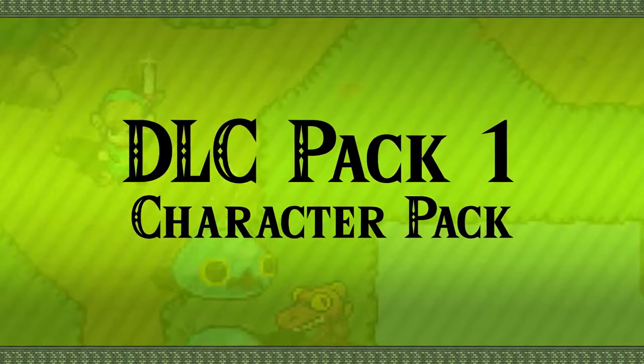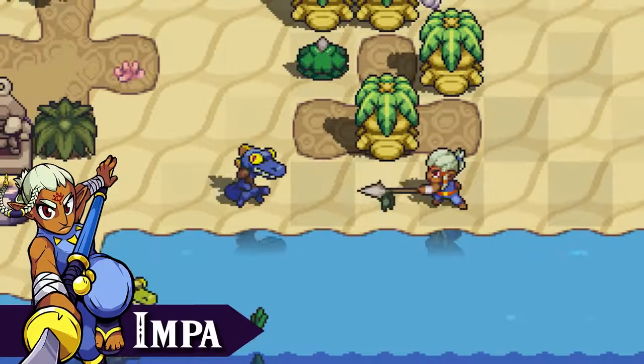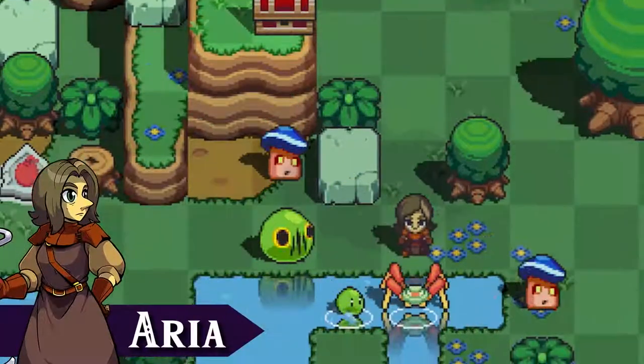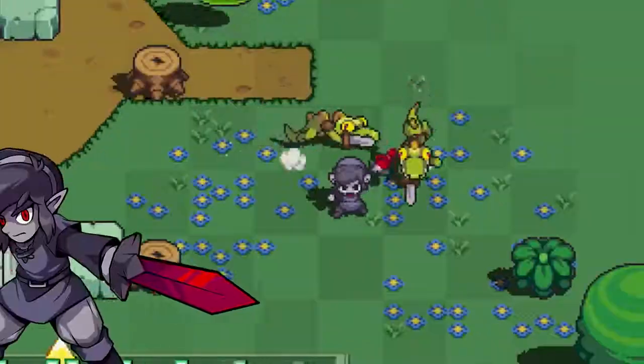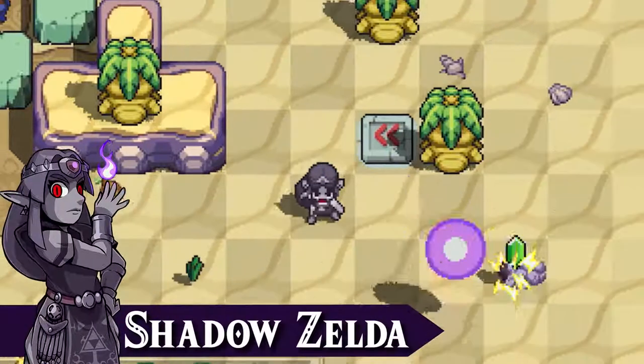Pack 1, Character Pack. Five newly added characters join the ensemble. Impa excels in ranged attacks with the Naginata. Take one hit or miss a beat with Arya, and it's game over. With these characters, you can take your musical journey for a new spin.